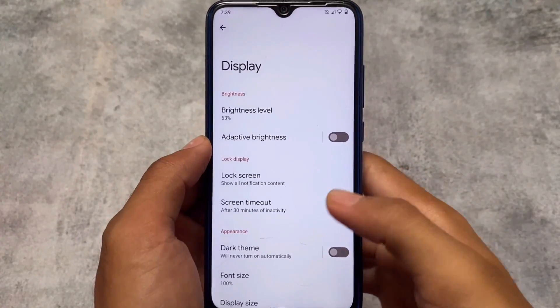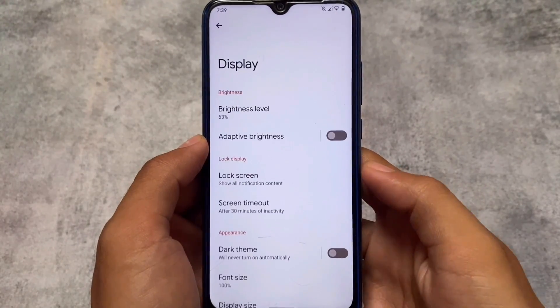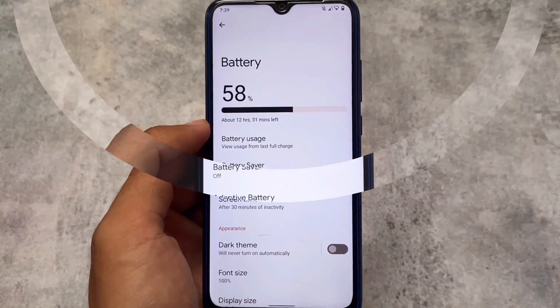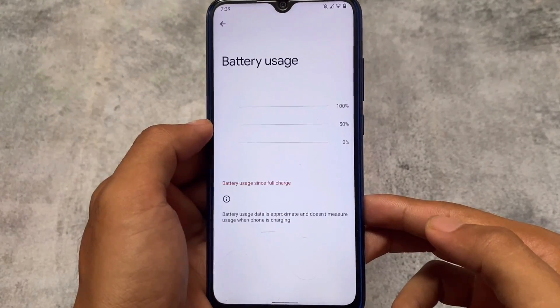Moving on to display settings — there are no major things to talk about, no major changes or new features. In lock screen settings, you have the option to turn off the double line clock, so you won't see the full-size or big-size clock.